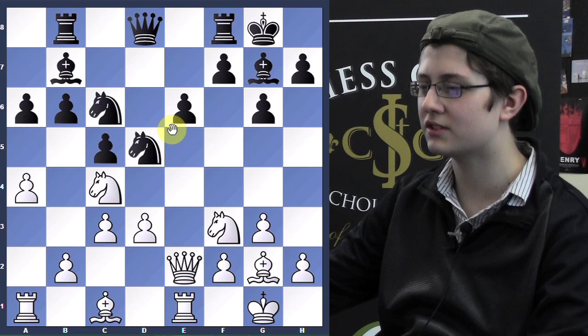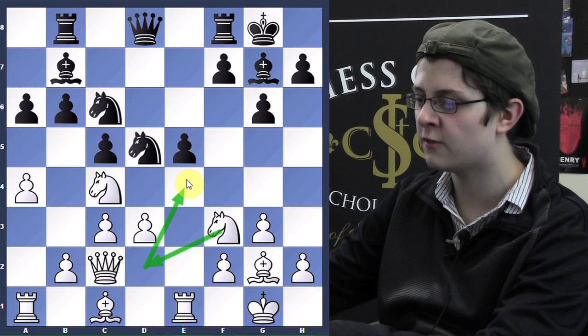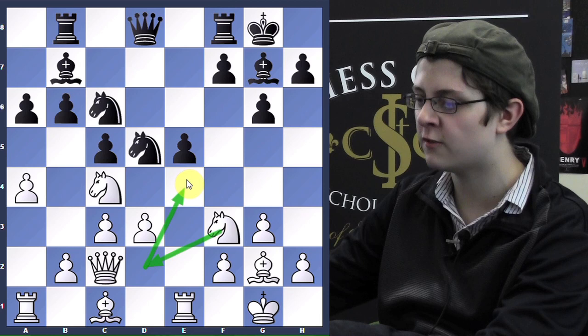He didn't really know what to do. He was thinking of playing e5 with the idea of f6 to gain some space, but I think after just Qc2 followed by Nd2, Nd4, then the d6 square is a bit weak. One of my knights can enter there, so he didn't want that to happen.